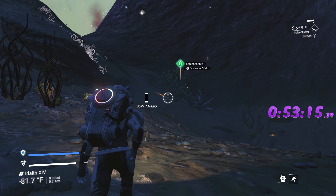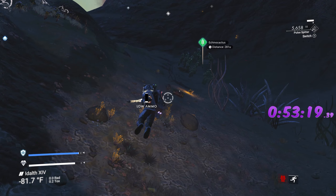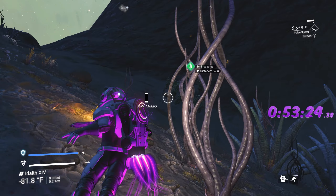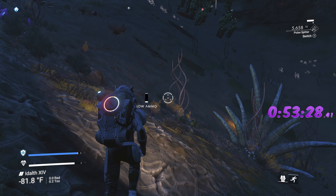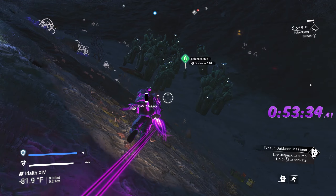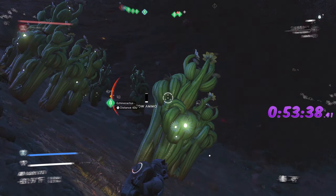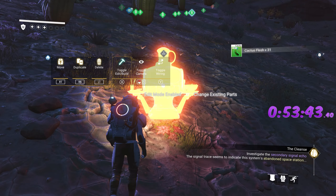How much chromatic metal do we still have — 600? Amazing, very good. Let's pop this in. We just need to grab one cactus and put the nutrient processor down. Before we go anywhere, make sure to highlight the cooking step so that's done.